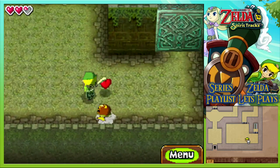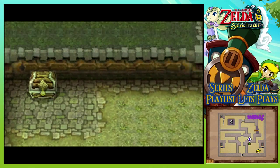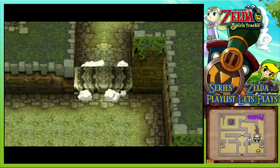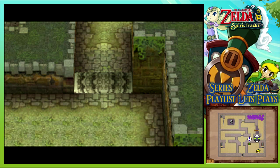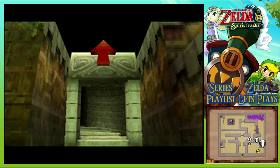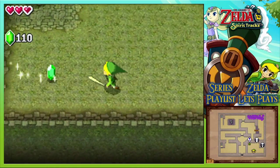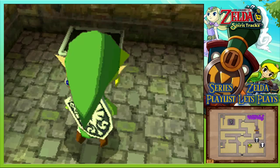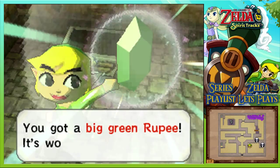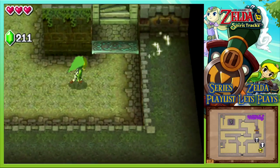How dare you hit me in the back! Well I'll get myself another heart, not a problem, and make a treasure chest appear. I'm guessing with a key marked on the map that this chest might not be a key. Is it a key? No, it's a big green rupee, but it's worth 100 - and that'll set us on our way to being able to afford things.